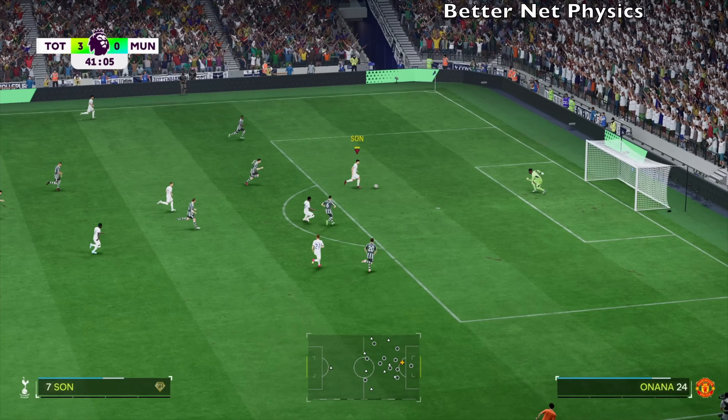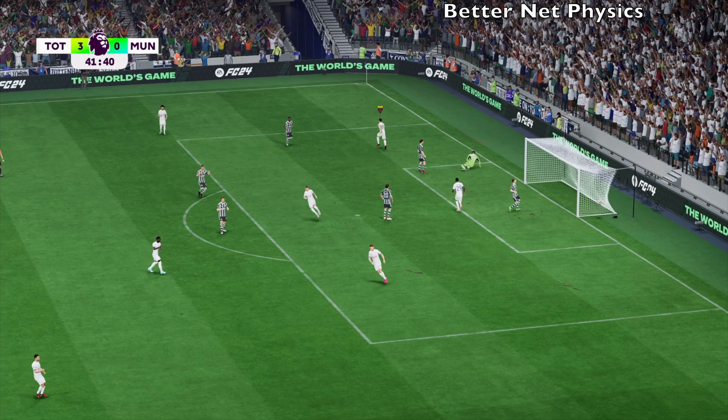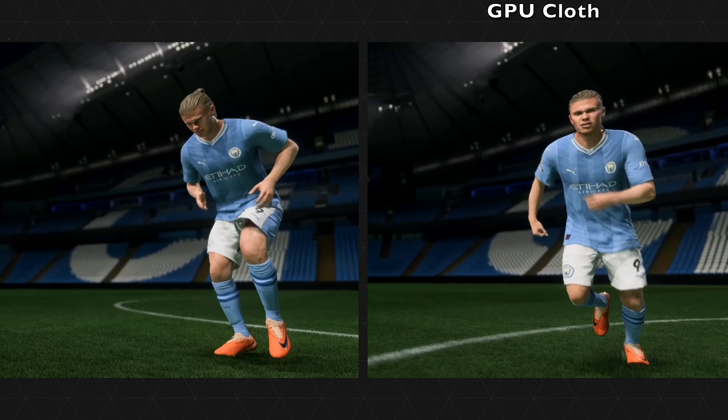The next gen version has better net physics as well. As you can see with these examples, when the ball hits the back of the net, you've got 3D nets and it looks very realistic, very nice. Different types of shot power and types of shots will affect how the net moves. So you'll see the ball pop out of the net sometimes or also stay in the net. But overall, the whole movement looks very nice.